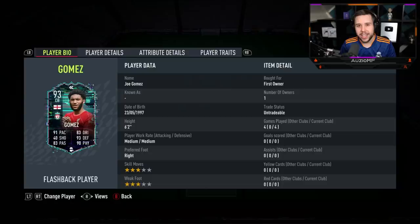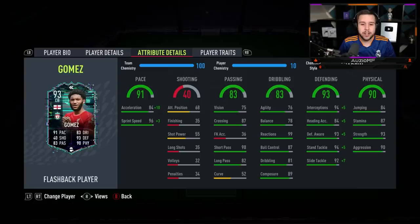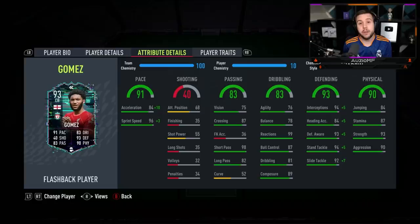So it is time to give my final opinion on the card. We played four games with Gomez — I couldn't get a goal or a single assist. Going into this I wasn't really expecting to get a goal or assist anyway. He's 6 foot 2 with 89 heading accuracy, but his jumping at 84 isn't anything special. He definitely lost headers I thought he was going to win, so the heading ability is all right — it just isn't up there with Flashback Varane or Team of the Year Ruben Diaz.